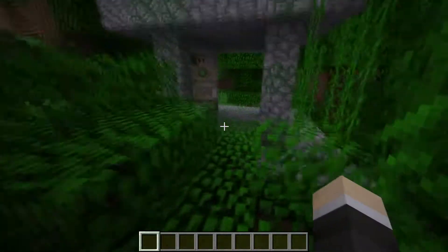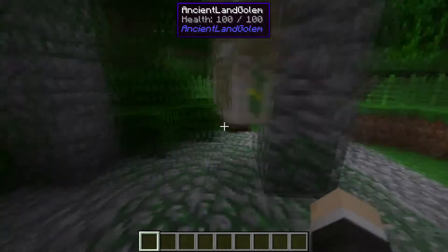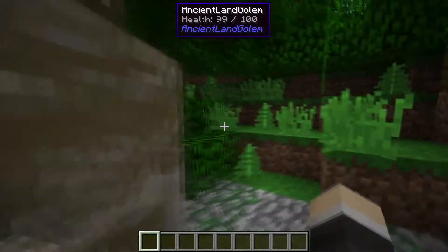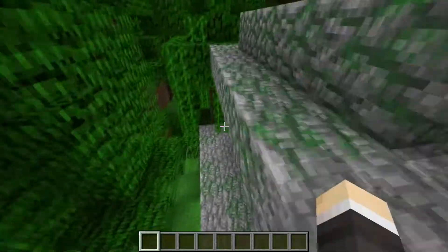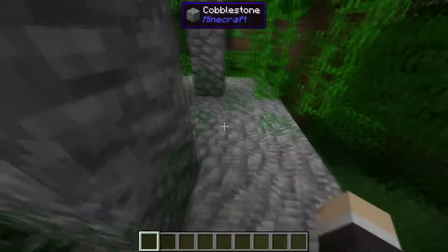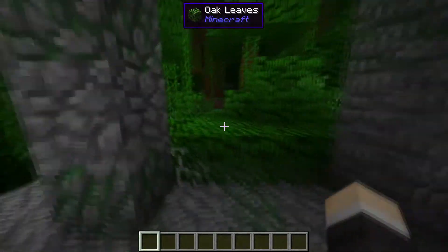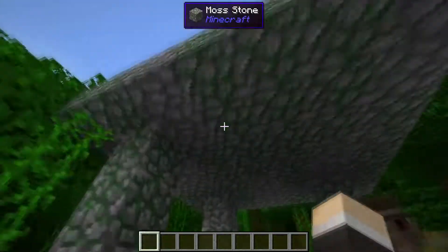For number 9, we have the Ancient Land Golem mod. It adds an Iron Golem that will spawn inside of a jungle structure. The reason why I like this mod so much, even though this is literally all it adds, is that it gives it lore — now you know the world of Minecraft has been around for over a thousand years, and Iron Golem technology has been around for over a thousand years, and you know that this structure is ancient.